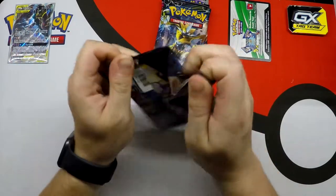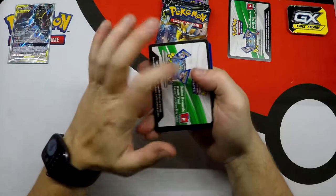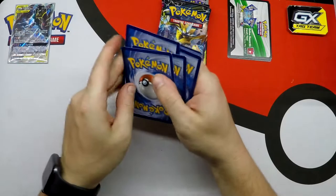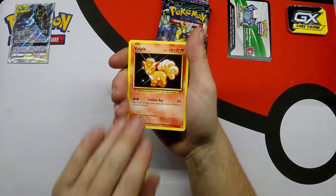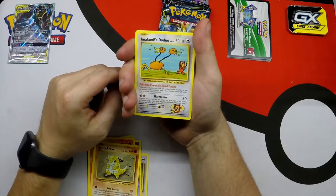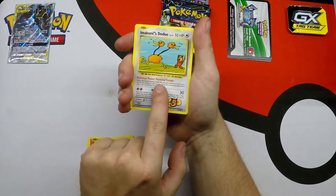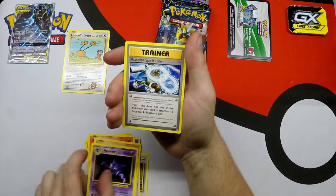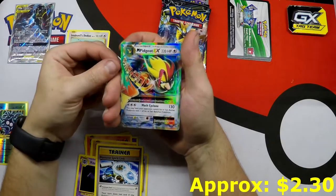Obviously the cards you want to pull are Charizards. So we have Rattata, Growlithe, Nidoran, Vulpix, Sandshrew, and a Secret Rare - I'm going to mispronounce this - Imakuni's Doduo. That Pokemon power. So we got a hit right there. Haunter, Blastoise Spirit Link, Reverse Holo Tangela, and a Mega Pidgeot EX.